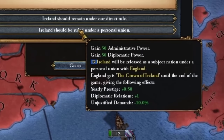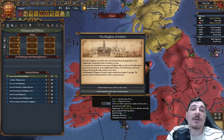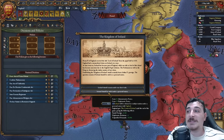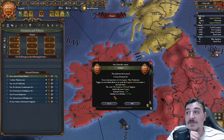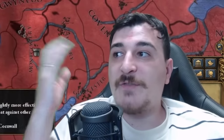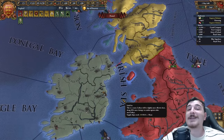If we release Ireland as a junior member, we get until the end of the game the Crown of Ireland, which gives us one extra diplo relations, unjustified demands minus 10%, and prestige 0.50. Of course, that is the best one to go for because that is a permanent modifier — even after we've integrated Ireland, we're still going to get the diplo relations plus one. Amazing — I love this new mission tree.